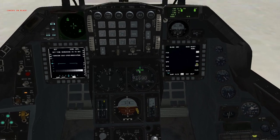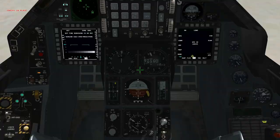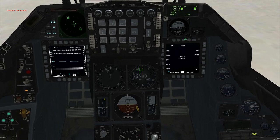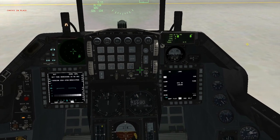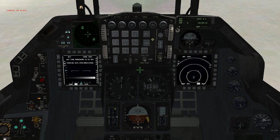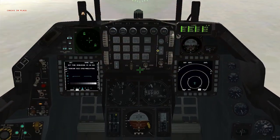Okay. And then on the right MFD top screen, the top side of the screen, it should say load — click that. It's loading. Now you're gonna see on your DED it's gonna say steer point 1. Go back to your ICP, go to the ICP menu, and then click 6 for INS.